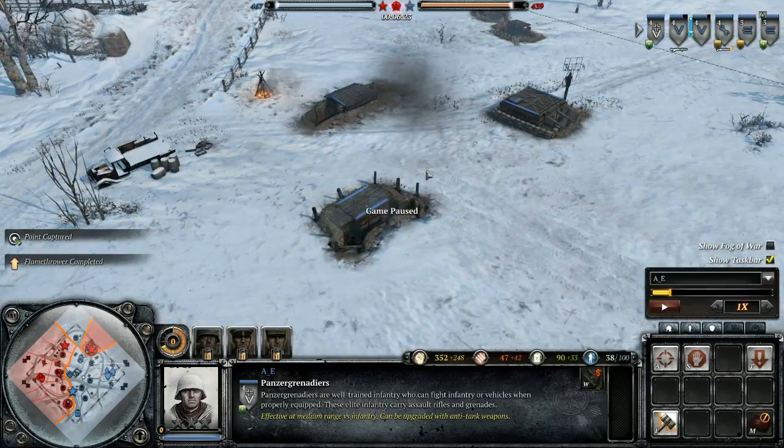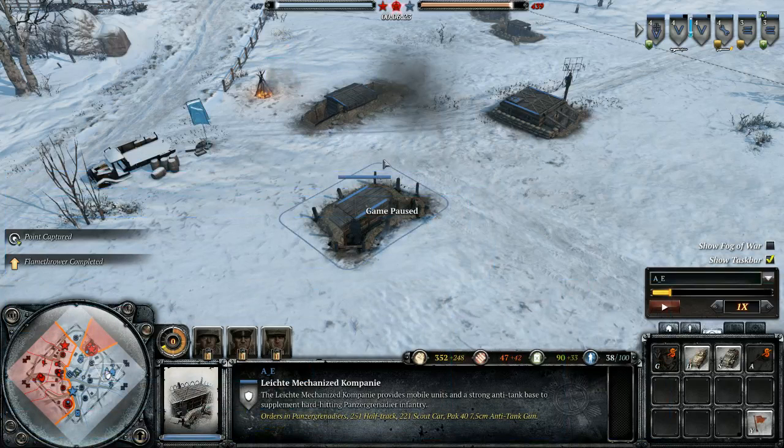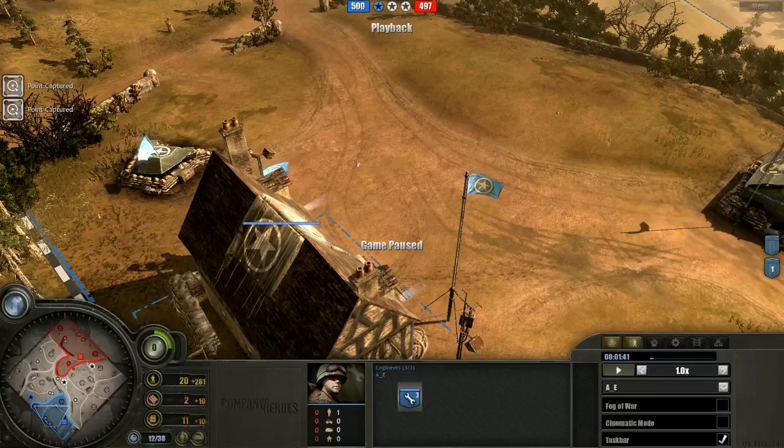Hello there and welcome. What you're going to be watching is the Company of Heroes 2 User Interface Breakdown. What we're going to be doing is comparing the User Interface as it stands in Open Beta, Company of Heroes 2, June 2013, to Company of Heroes 1.